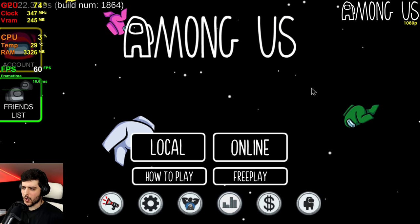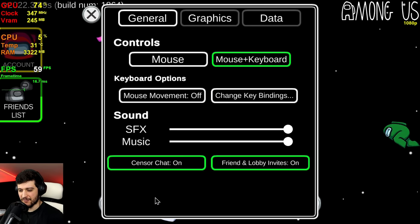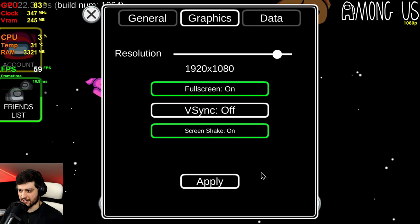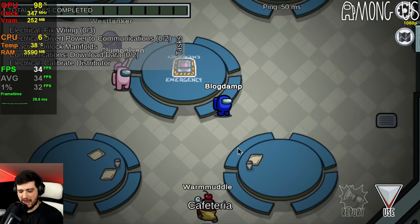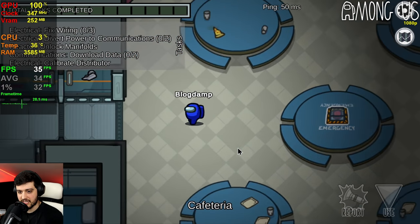First off is Among Us, because I want to start light. We're playing at 1080p resolution — screen shake is on, so it's very intensive. 30 FPS! Are you actually kidding me? It's barely above 30 frames. What the hell? This is so bad.